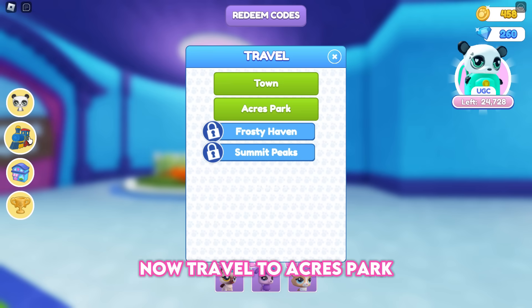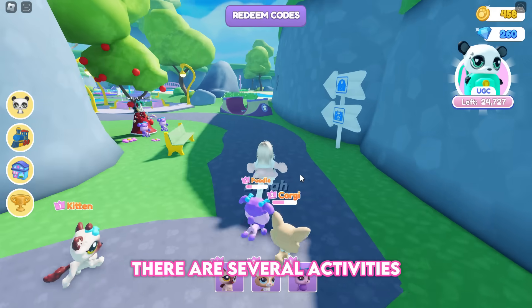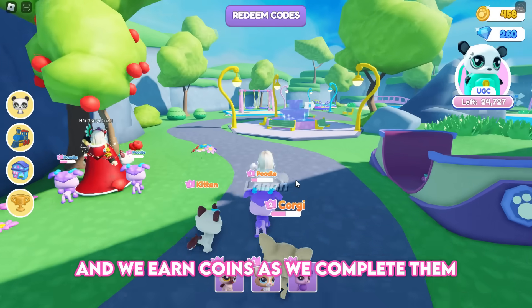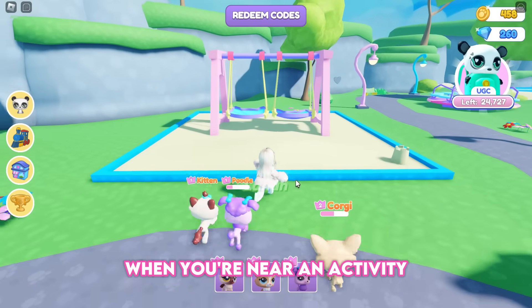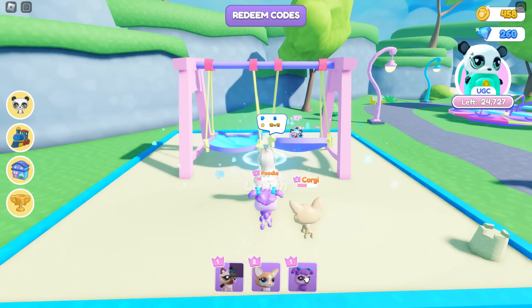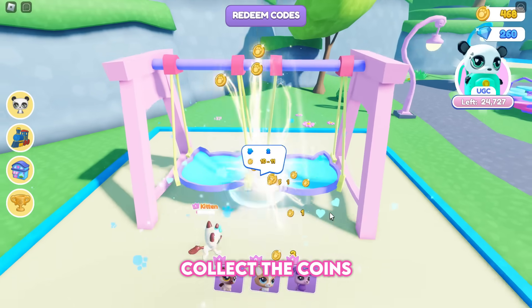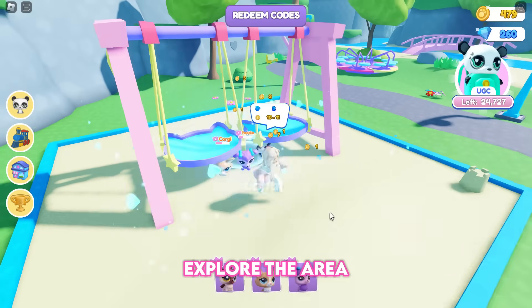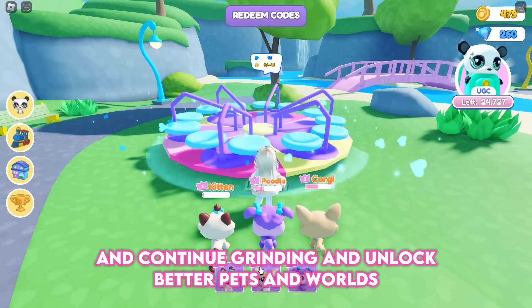Now travel to Acres Park. There are several activities you can assign to your pets, and you earn coins as you complete them. When you're near an activity, click on your pets to let them play. After they've done playing, collect the coins.